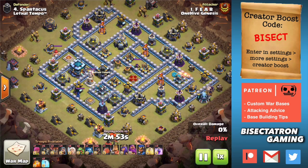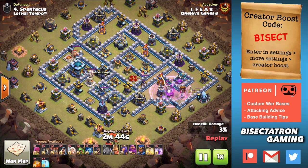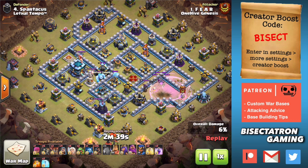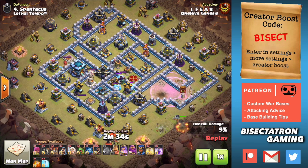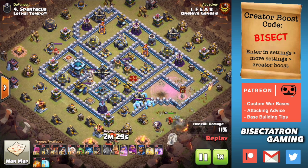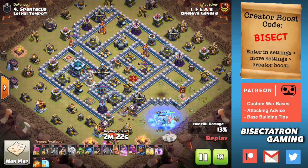What is going on guys? Bisectatron here bringing you today's video and we are talking about the six healer queen charge at Town Hall 13 hog rider attack strategy. This is something that I really like lately and I'll talk about why six healers, why hogs instead of hybrid, because there's lots of questions in terms of the best attack strategies at Town Hall 13. So we're going to break this down for you guys in a couple attacks. Shout out to Fear for getting both these triples we're going to be looking at today.